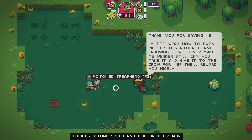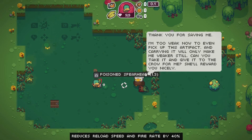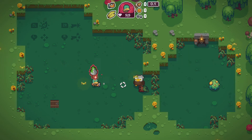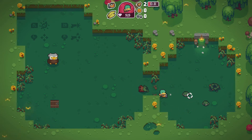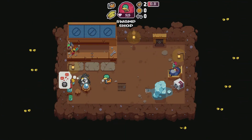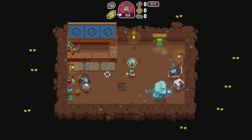Get this ugly carrot turnip looking thing. I'm too weak now to even pick up this artifact, and carrying it will only make me weaker still. Can you take it and give it to the crow for me? She'll reward you nicely. Poison spearhead — reduces reload speed and fire rate by 40%. Alright, kill them — you gotta blast your way through. They popped out of this little weird sack, and there's the exit. The store! Got a poison spearhead for ya. Ooh, money. Ruby and a crystal ball that indicates where the secret doors are. Fancy.